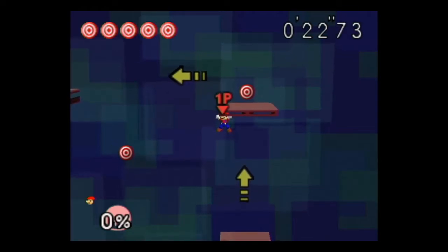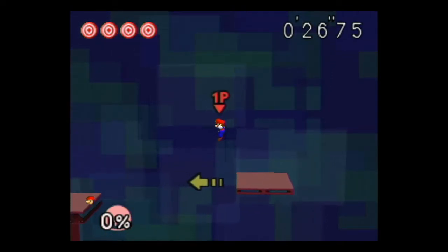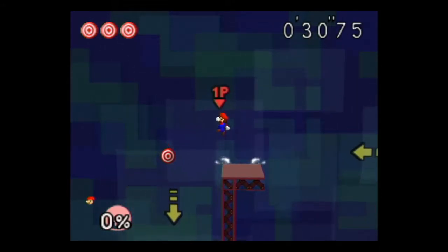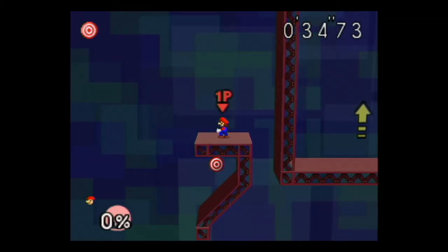Instead of using an up-B, we can actually air stall a little bit. You can also combine both — Mario Tornado and then use an up-B for even more distance. But other than that, Mario's a pretty standard character, not anything too special with his moveset.